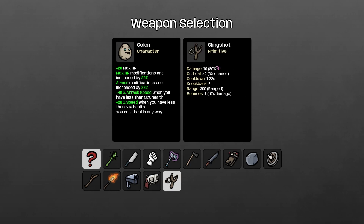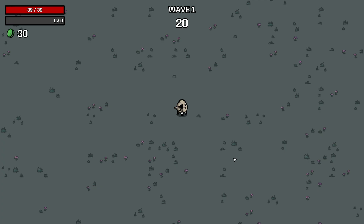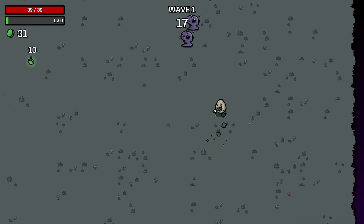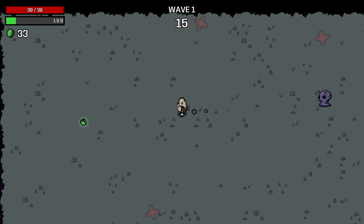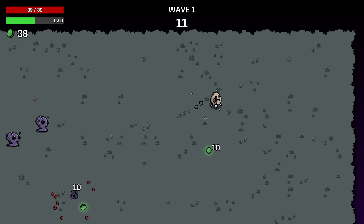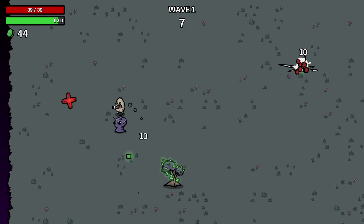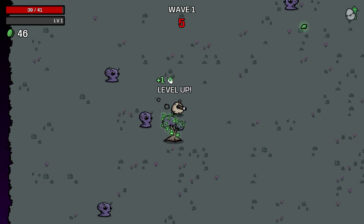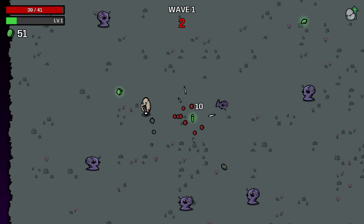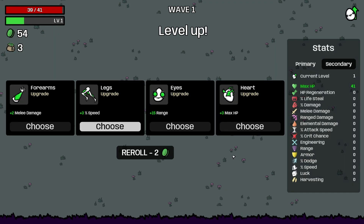I'm actually thinking we try something a little bit funky — I'm going to go for a slingshot. We're going to go slingshot Golem. I don't know if this is going to work, actually. I'm thinking slingshot because it'd be kind of fun to try and take out the enemies before they get an opportunity to hit us, as opposed to locking ourselves up and trying to avoid damage. So let's see how this goes.